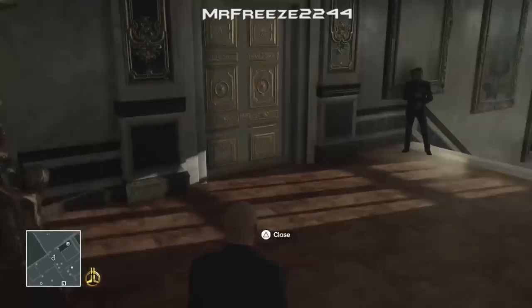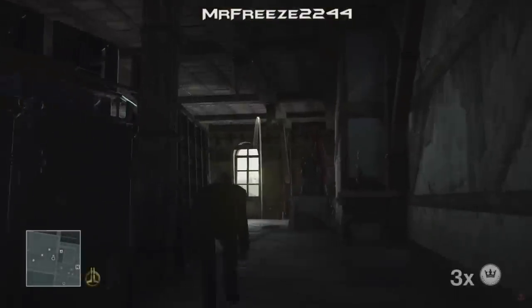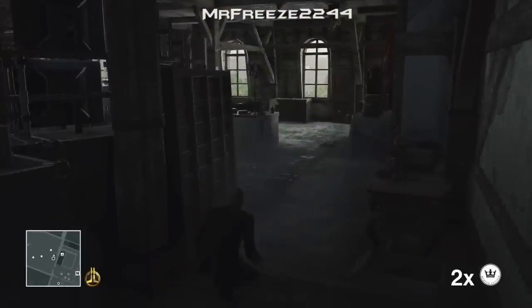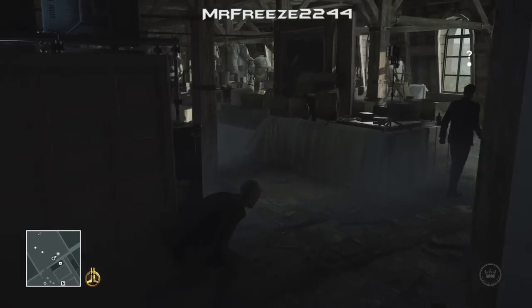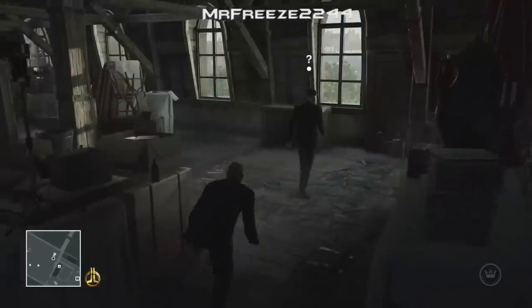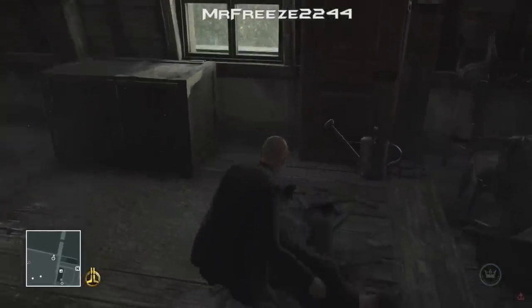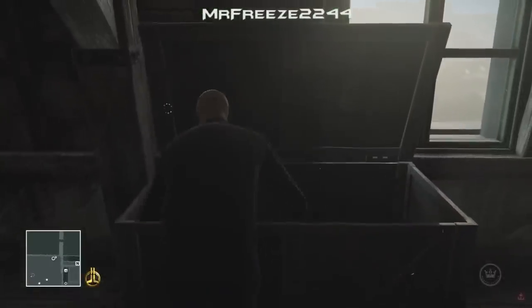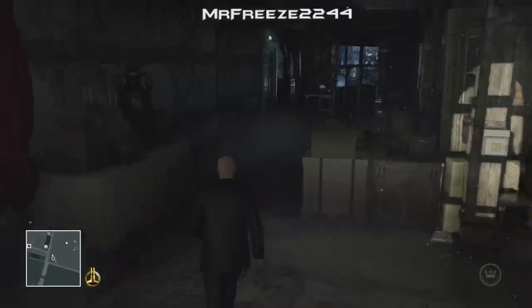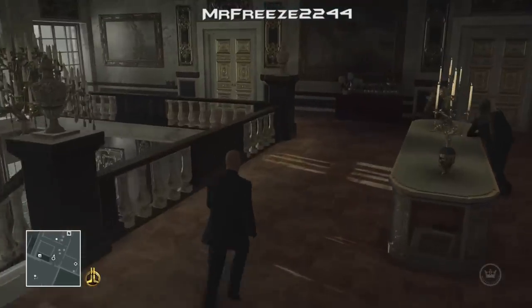Once you've got the bodyguard disguise we need to go into the attic area to get the laptop dongle — it's just going to be on the guard closest to us. Throw a coin in that corner over there; the bodyguard with the dongle is going to inspect the noise and we're going to subdue him, put him in the nearby crate, and grab the dongle he drops on the floor. I'm not sure why he has it on him, but that's just how it is.